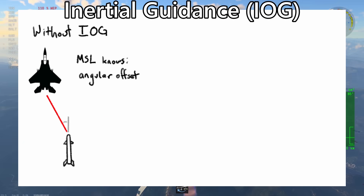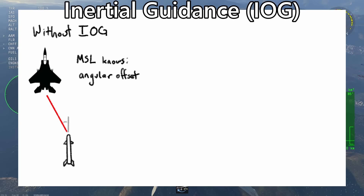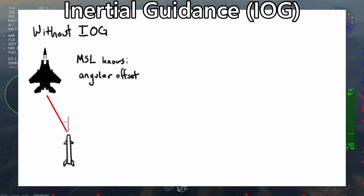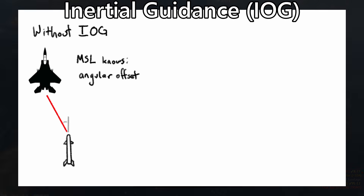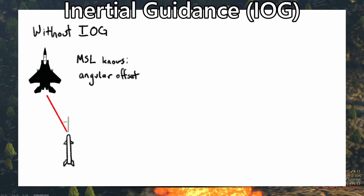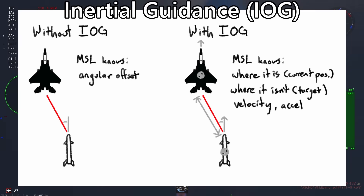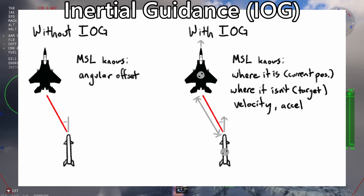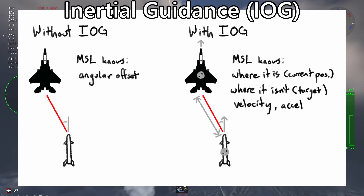Inertial Guidance is a system on some missiles that allows it to visualize its position and destination in 3D space. Most early missiles don't have inertial guidance and instead just follow a specific signal — for example, most IR missiles just track heat signals without knowing how far away the target is. Inertial Guidance is basically a gyro measuring position, orientation, velocity, and acceleration, allowing it to track how far it is from a destination even without its radar or datalink.